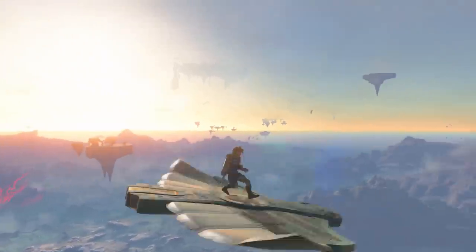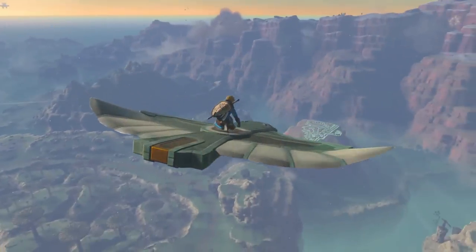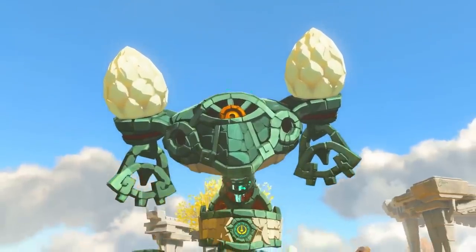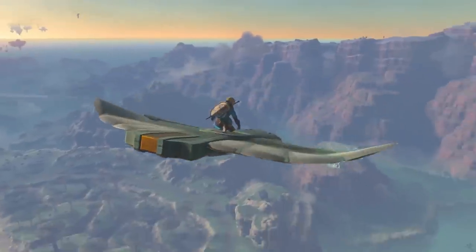Link continues his fall until he's picked up by a stone bird, which matches some of the stonework seen on the islands and the design of the strange golem seen in a previous trailer, and uses it to glide above the Tabantha Bridge stable.